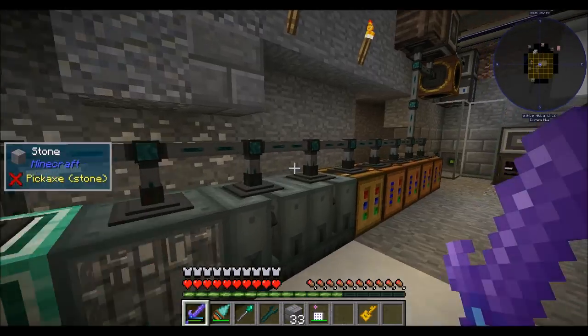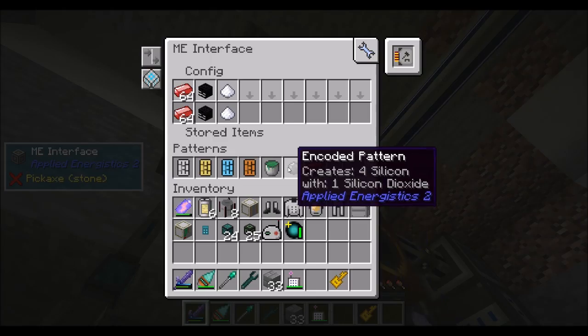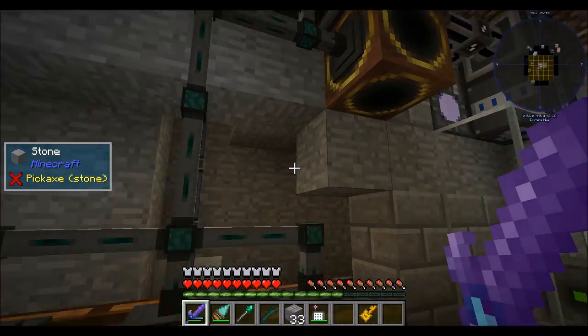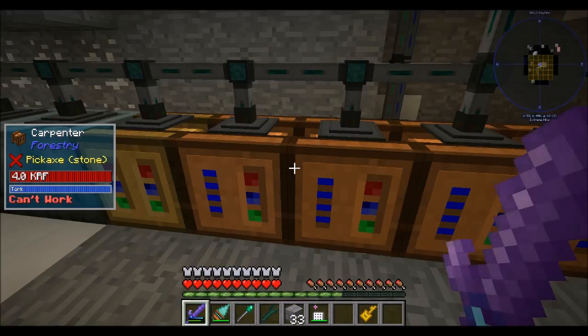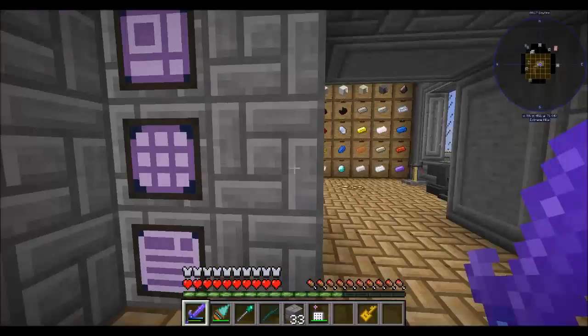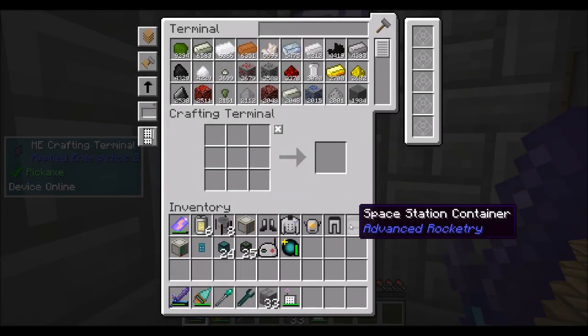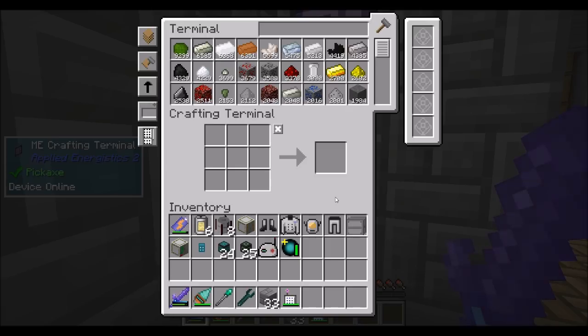I put this in the basement so that I could auto-teach crafting of redstone ingots, so that it can keep them in stock to feed into here. These things are now fully automated with redstone ingots. So what did we do last episode? We built a space station. We haven't deployed it into orbit yet, but today we need to launch it into orbit.